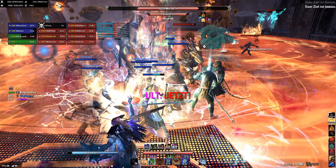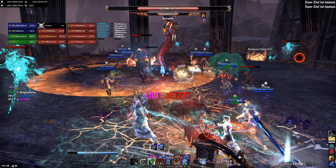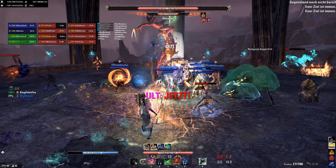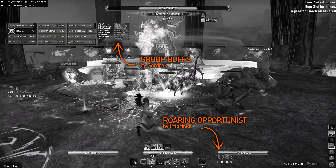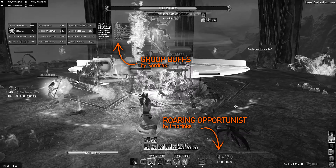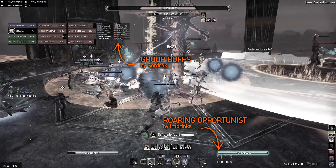Roaring Opportunist has a range limit, however it is quite big, so you mostly don't need to worry about it. As a rule of thumb, don't try activating it if the group is outside of your maximum healing range. For proper timing, tracking the set's cooldown is a game-changer. For PC players, I absolutely recommend a corresponding add-on, such as Roaring Opportunist or OD Hyperteal. Console players, unfortunately, do not have a proper way of tracking the set.